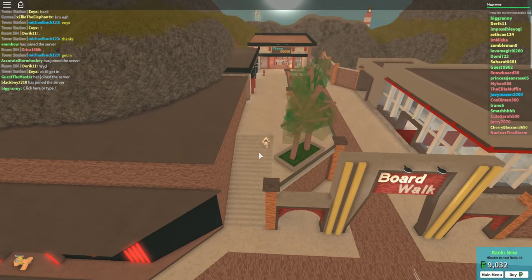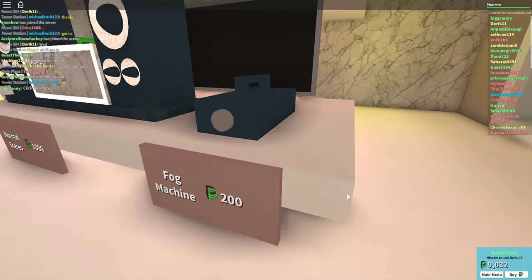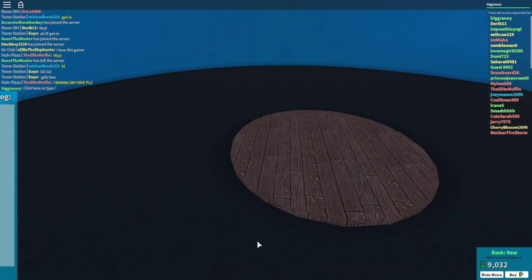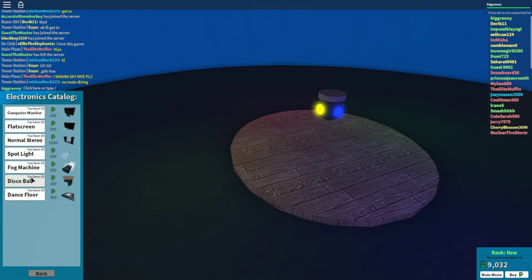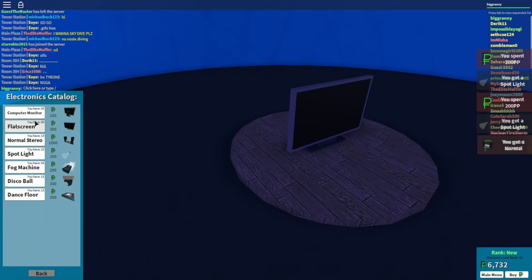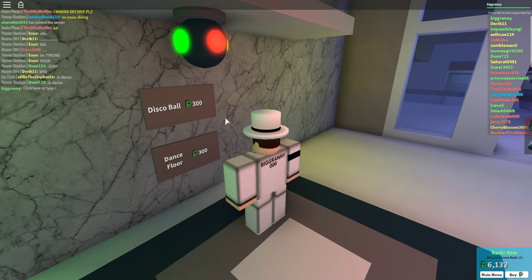Boardwalk — let's see what's here. Plaza decoration, and there's also a hardware place I believe. Electronics — oh sweet, I want to check this out. Fog machine — yeah, I want that. I've got to talk to this guy probably. I want to buy some electronics. Stuff is actually pretty cheap. We've got to get a disco ball, that's for sure. Spotlight — let's get two of those. Get a stereo, flat screen, and some computer monitors. Probably want to build like a game room or a little dance room.